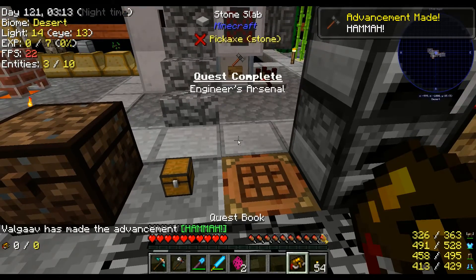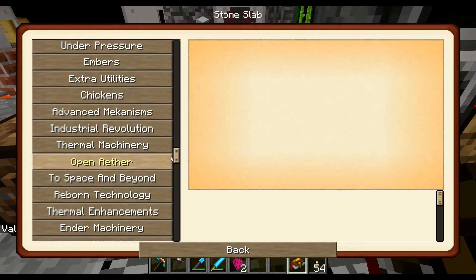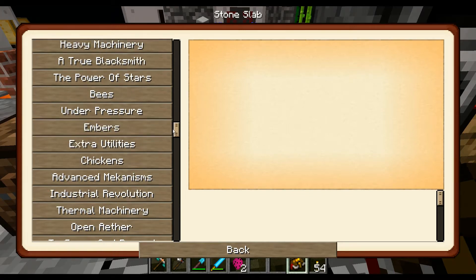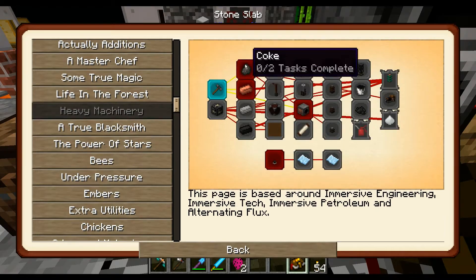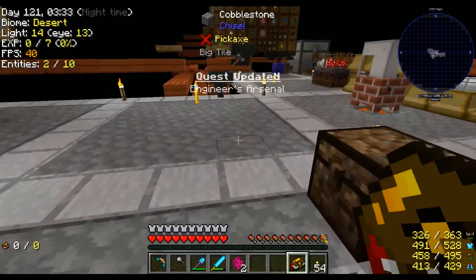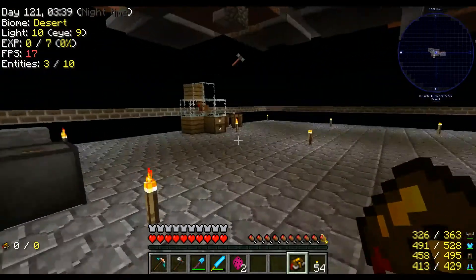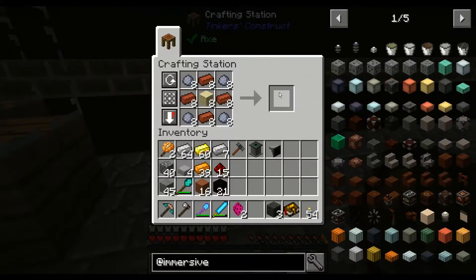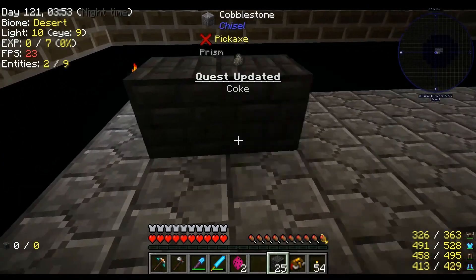Let's open this up. Heavy machinery — coke oven bricks is what we want. I've also expanded the platform a little bit down here. I'm going to grab this — coke oven bricks, exactly the number I needed. Almost like I set it up or something.